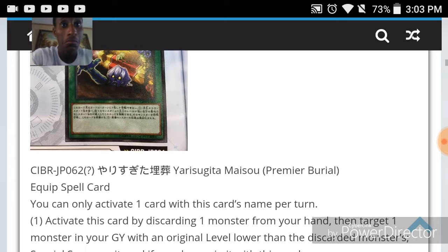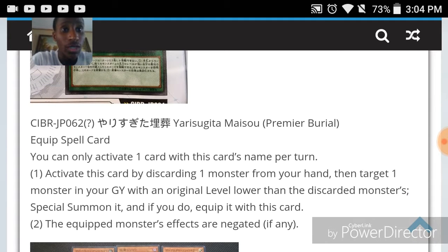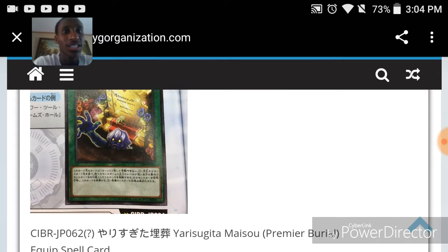Next we have Premier Burial. It's an equip spell with Hidden Armory synergy. You can only activate one card with this name per turn. Activate by discarding one monster, then target a monster in your GY with an original level lower than the discarded monster, special summon it, equip it, but the equipped monster's effects are negated. This is basically a bad Premature Burial that won't see any play.